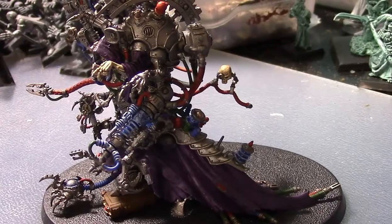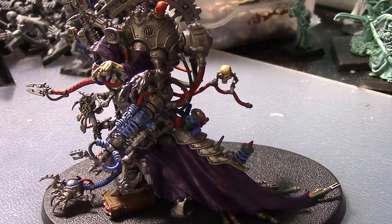All Ad Mech units have the Canticles of the Omnissiah, which allow them to benefit from a canticle. The great thing about canticles now is that before they activated at the start of your turn, meaning if you went second you didn't have a canticle active for your opponent's first round of combat — which could be really damaging in seventh. But now it starts at the start of each battle round, so at the beginning of each round you either choose or roll your canticle.